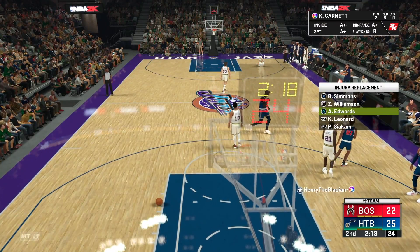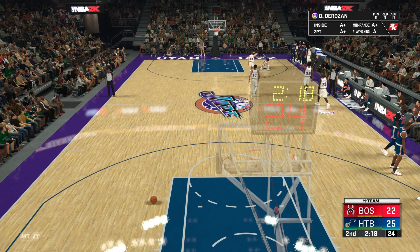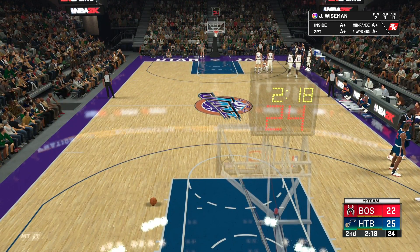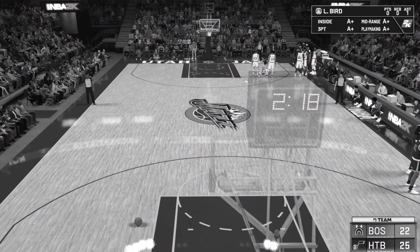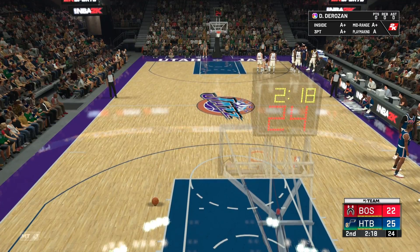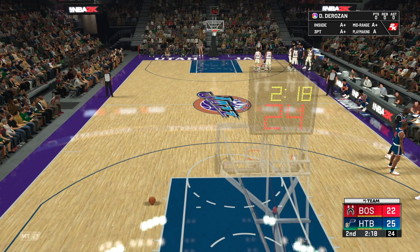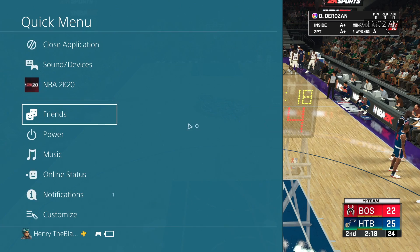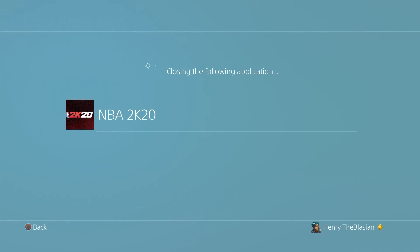Pistol Pete just got injured mid-gameplay and he was on the other side of the court — this is the only thing that would happen to me. My screen has been stuck like this for a while now. This is supposed to be a Pete Maravich gameplay, so if he's already out in the second quarter there's no point finishing this game. I'm going to give this guy the dub, fix Pete's injury, and then hop into one more game.